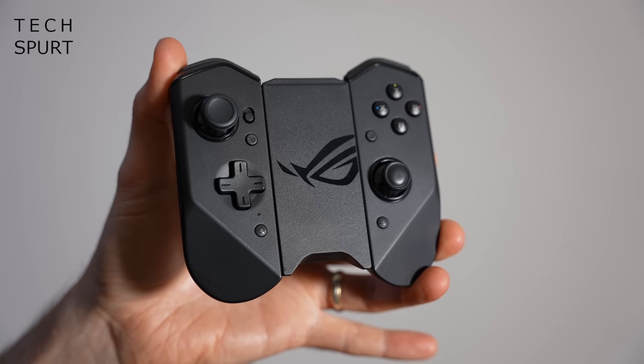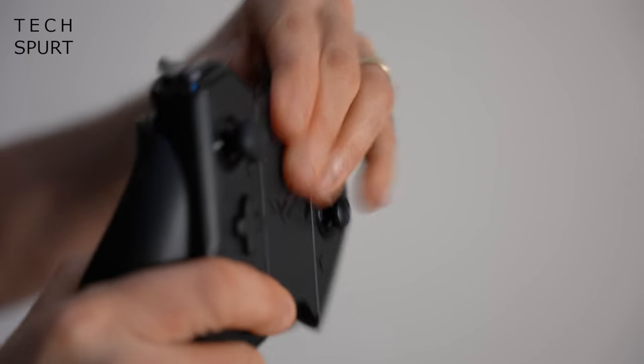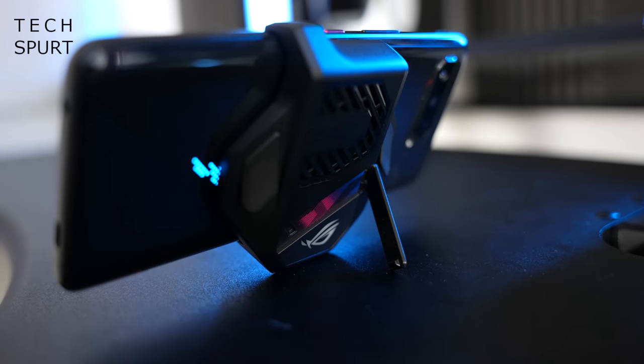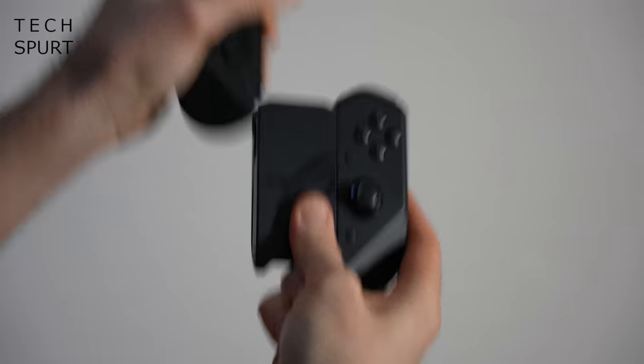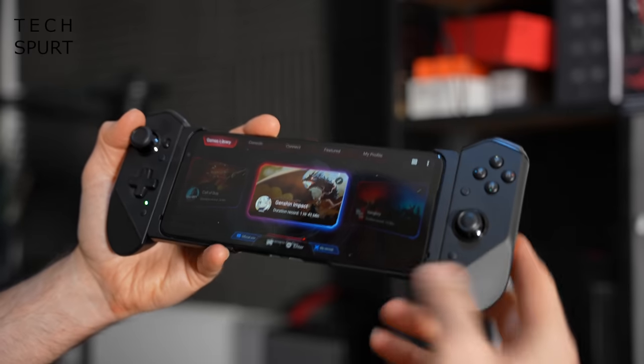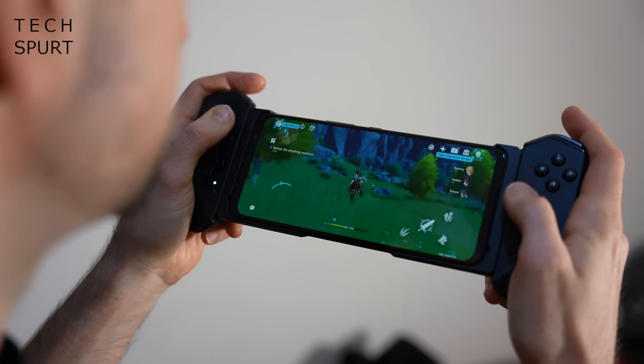You also have the option of the ROG Kunai 3 gamepad for the most comfortable gaming experience. It can be used as a standalone joypad — which works well coupled with the AeroActive Cooler accessory and its kickstand — or you can attach the two individual bumpers directly to your ROG Phone 5 using a special case for a Nintendo Switch-style setup. ASUS is also offering a ROG Clip which clips onto your phone and lets you attach it directly to an Xbox One, PlayStation 4, or Stadia controller.